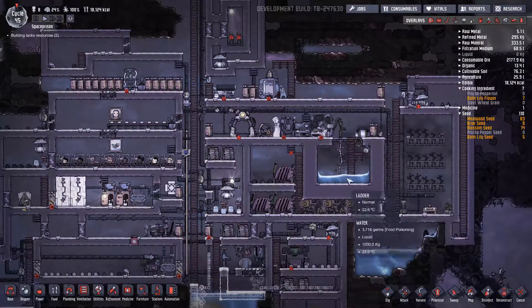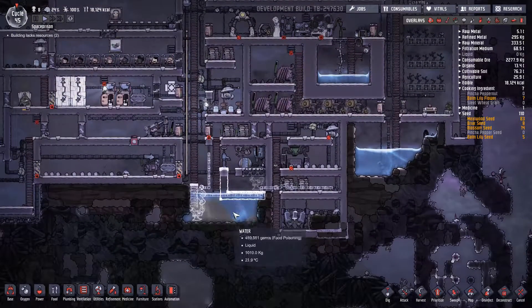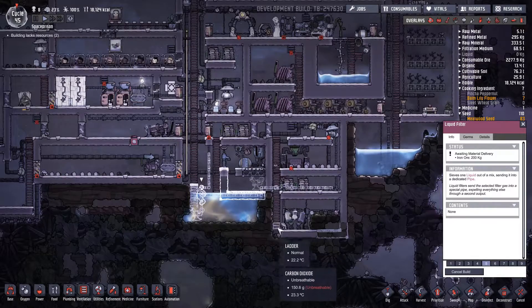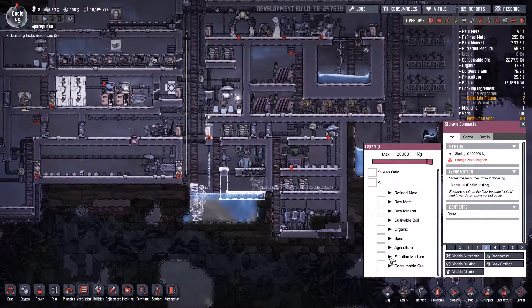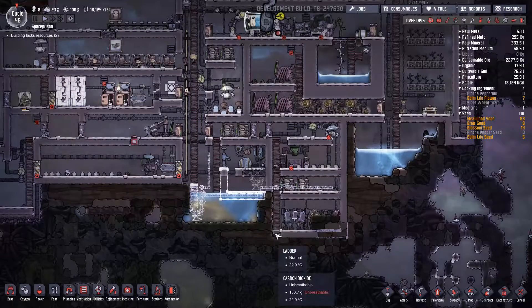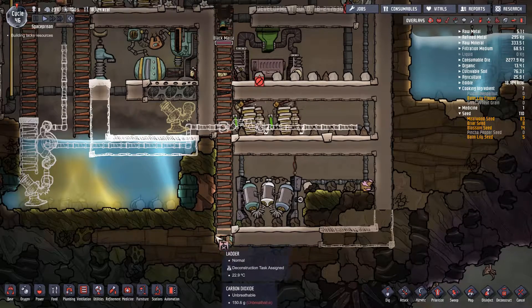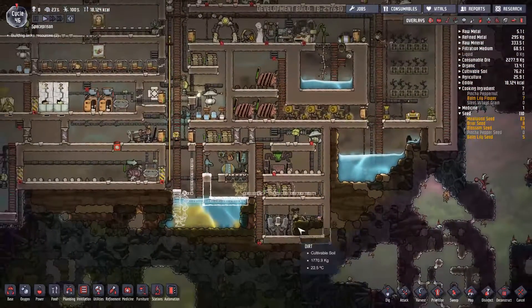We are starting to have problems with water. To solve that, we're gonna drain this water and filter out the fresh water. The polluted water will go into the water sieve, for which we have a storage compactor set up. All of the hatch went down to sleep here, so we can deconstruct this, close it up and trap him.